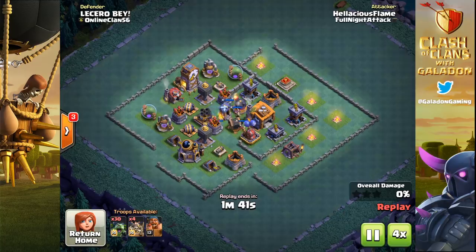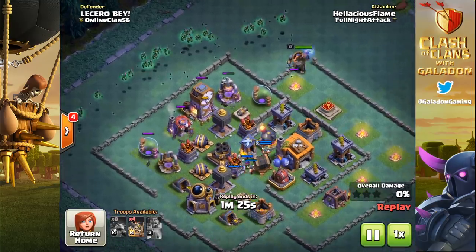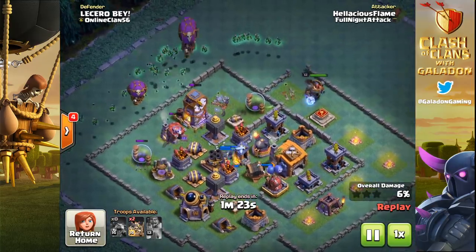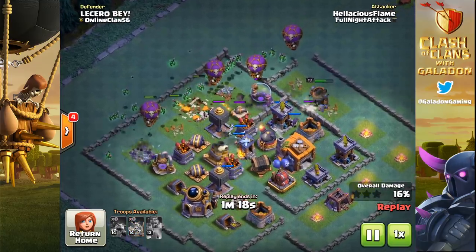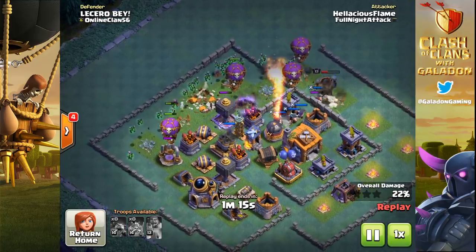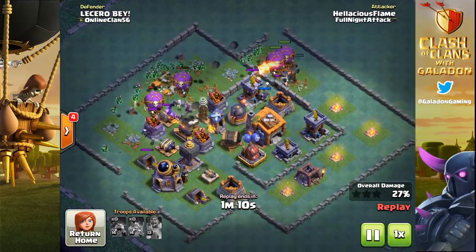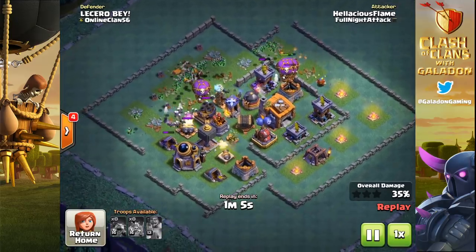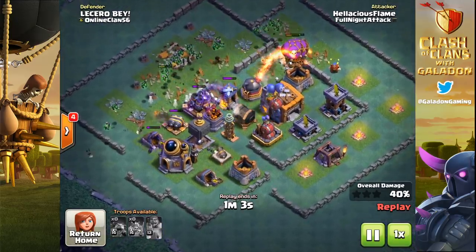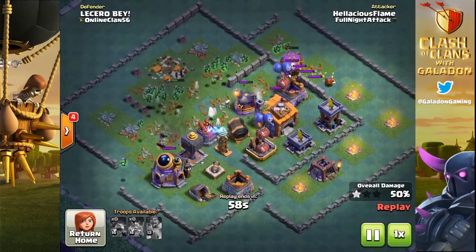Hellacious Flame — and I don't know why so many FNA members suddenly have 'hell' in their name — drops in the level 13 battle machine. Watch it pick up that tall archer tower and the attention of the multi-mortar, firing on it instead of the skeletons, allowing them to get more work done inside the village. The battle machine doesn't really deal a great deal of damage itself; it really is just a distraction. It didn't even get inside the wall.